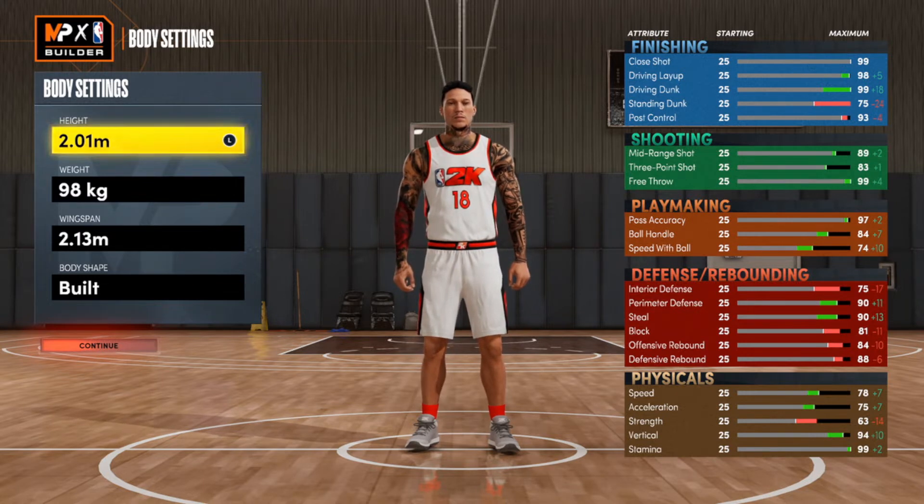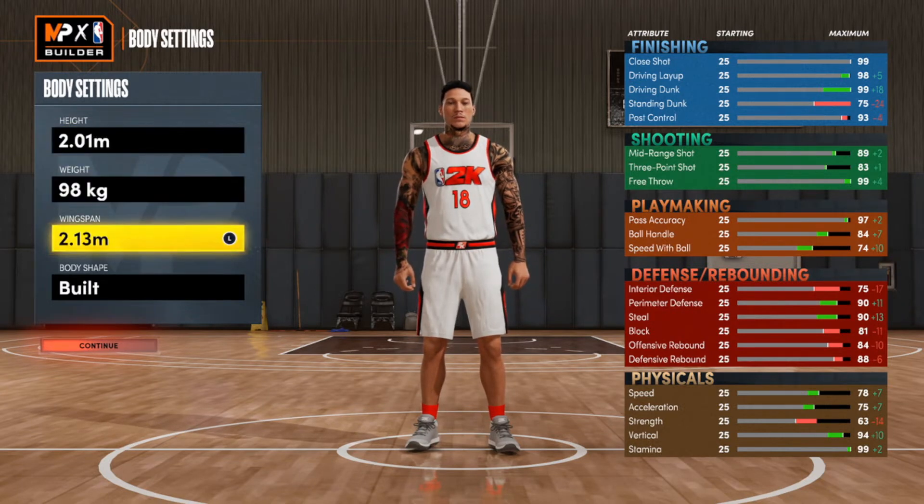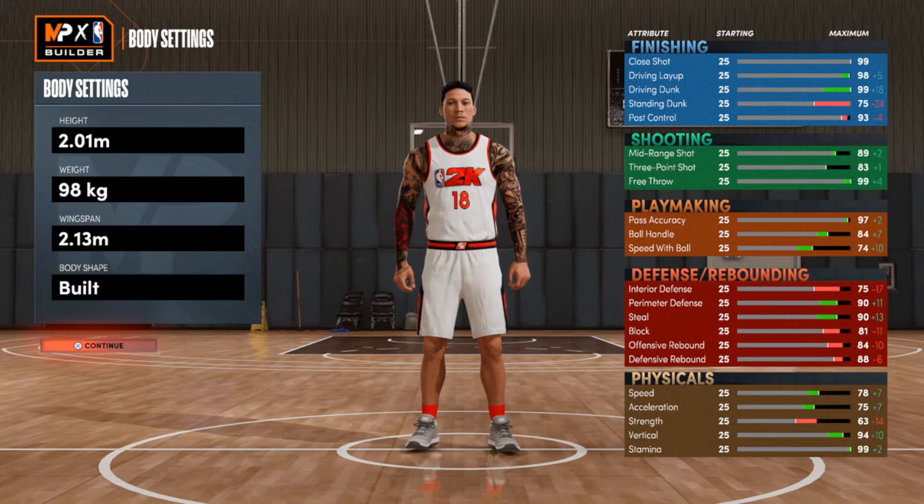With that being said, we can go over the body settings for this build. You're gonna go 2.01 meters, 98 kilograms for the weight. We're going 2.13 meters for the wingspan, and the built body type is the one I'm gonna choose — but you can choose anything, it's up to you.